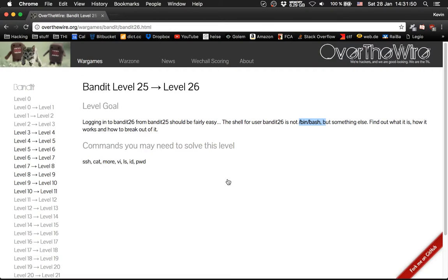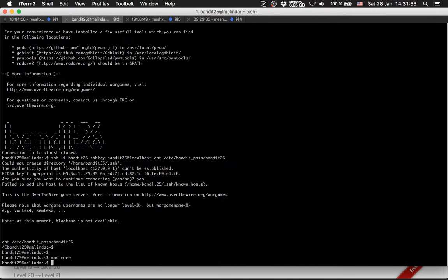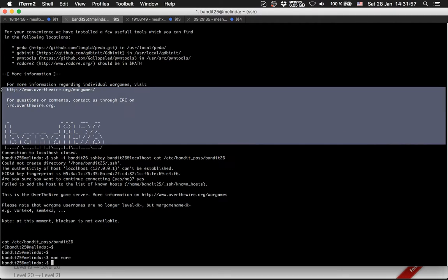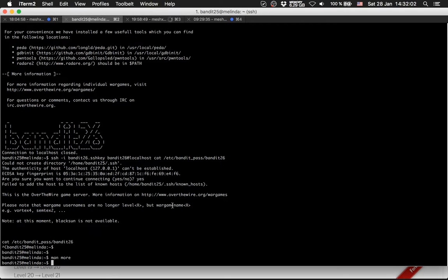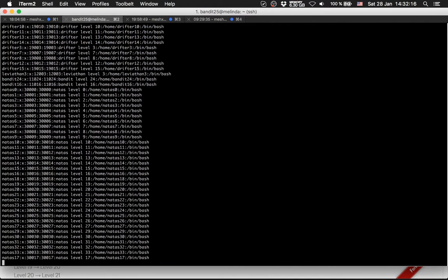Okay, so what is... I have not seen this yet. Let's see if I can find it. Grab for bandit 26 and cat — cat /etc/passwd.